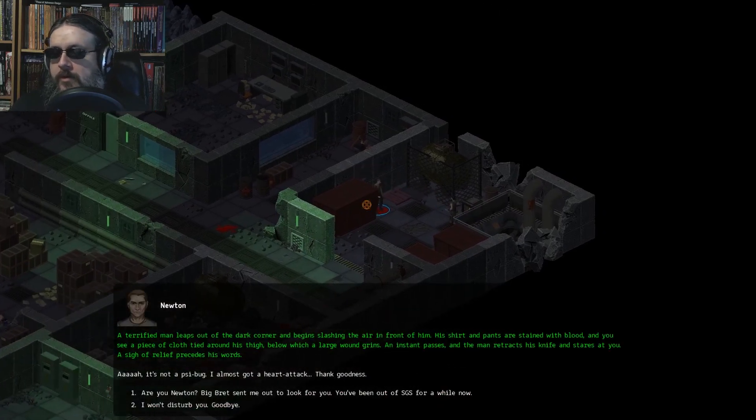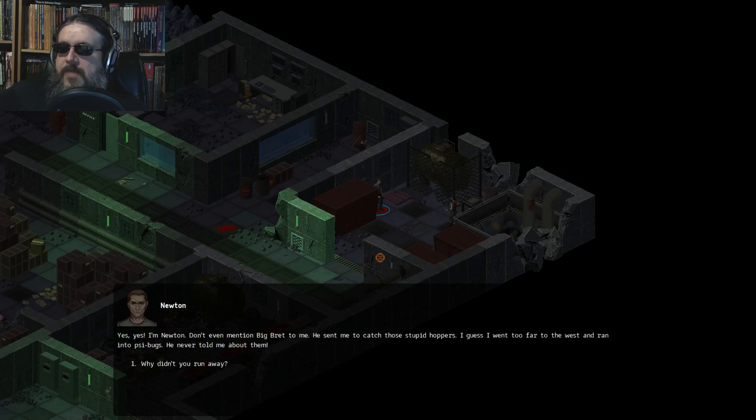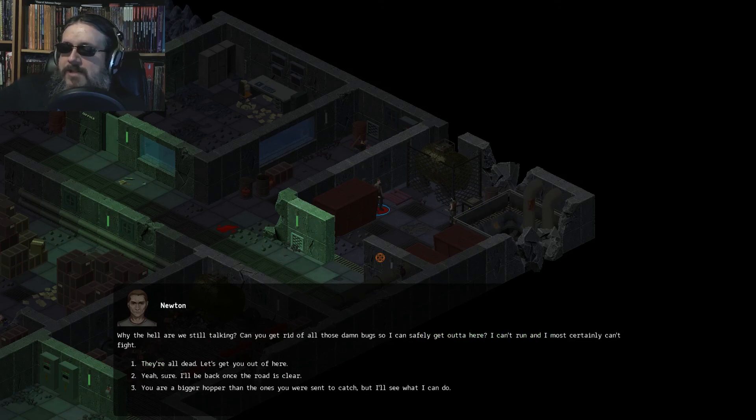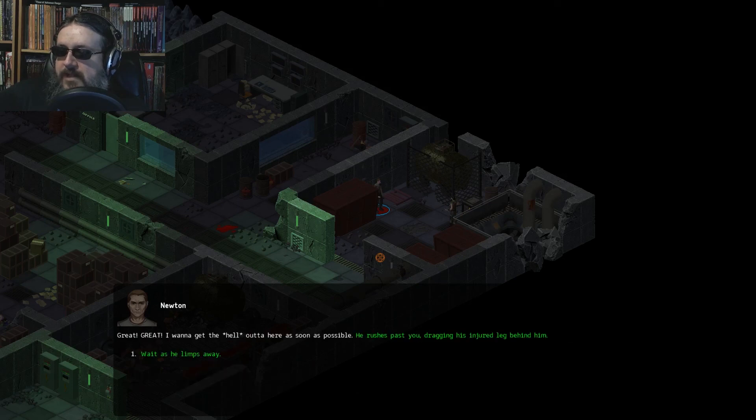Don't mind me. A terrified man leaps out of the dark corner and begins slashing the air in front of him. His shirt and pants are stained with blood, and there's a piece of cloth tied around his thigh, below which a large wound grins. An instant passes, and the man retracts his knife. A sigh of relief precedes his words: 'It's not a cybug. I almost got a heart attack. Thank goodness.' Are you Newton? Big Brett sent me out to look for you. 'Yes, I'm Newton. Don't even mention Big Brett to me. He sent me to catch those stupid hoppers. I went too far to the west and ran into cybugs — he never told me about them.' Why didn't you run away? 'I did, I started running, but the bugs surrounded me. I cut my leg somewhere along the way. I stopped the bleeding, but I can barely walk. Can you get rid of all those damn bugs so I can safely get out of here? I can't run.' They're all dead. Let's get out of here. 'Great, I want to get the hell out of here as soon as possible.' He rushes past you, dragging his injured leg behind him.